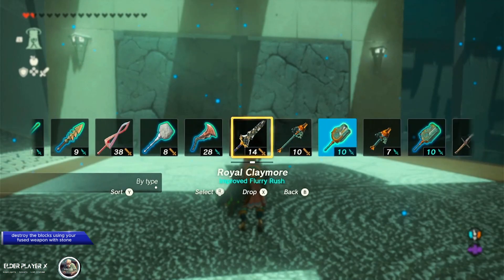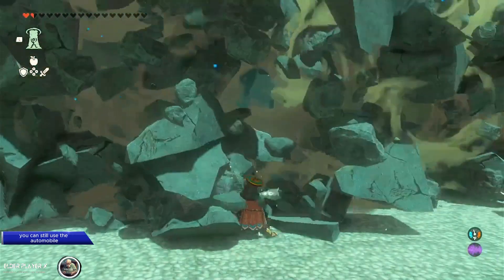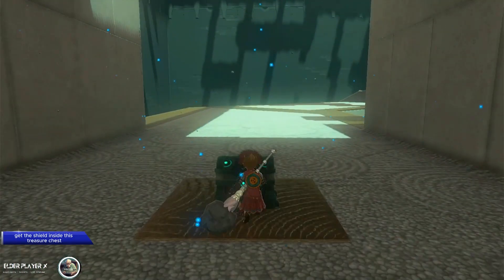Destroy the blocks using your fused weapon with stone. If you don't have one, you can still use the automobile. Get the shield inside this treasure chest.